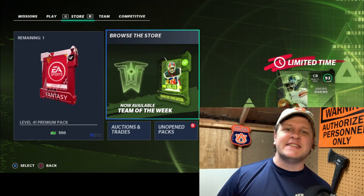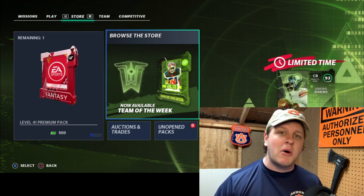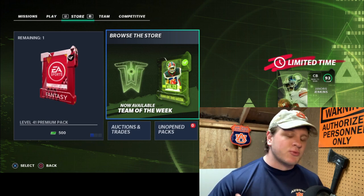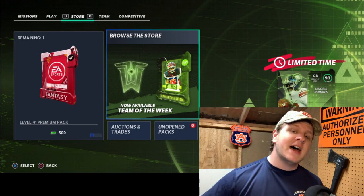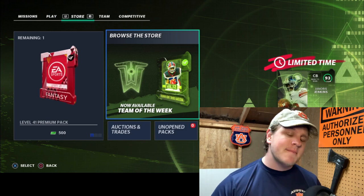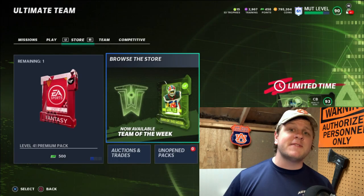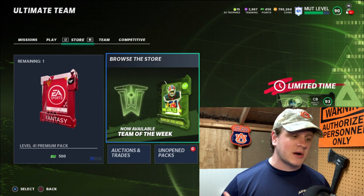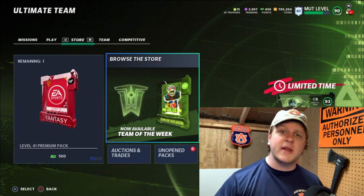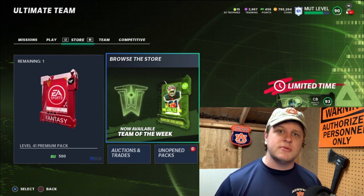What is up wallet squad, hope you're all doing well. In today's video we're going to cover a very important topic. We are just now coming out of the Blitz promo, which is one of the best times of the year to spend coins, make coins, build your team. The problem is a lot of people were spending coins and your coin stack might be the lowest it's been in a long time.